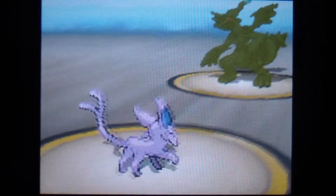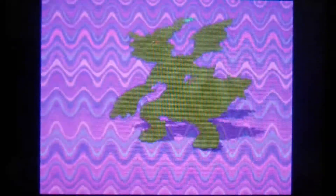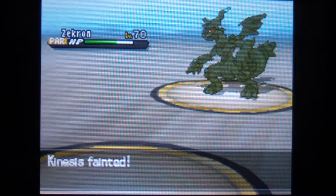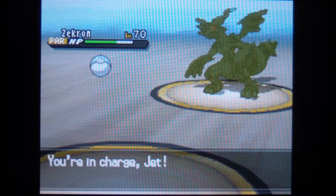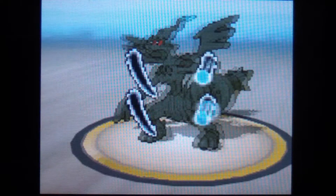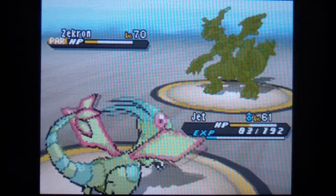I'm gonna use Reflect, so now we'll be able to take his physical hits a lot better. I'm gonna use Psychic. And yeah, that's it for Kinesis. I'm gonna send in Jet. Jet is a Dragon type, so I'll be able to do super effective damage. I just gotta be careful I don't knock him out. I have Reflect up, but it's still super effective.